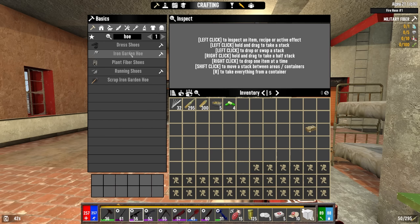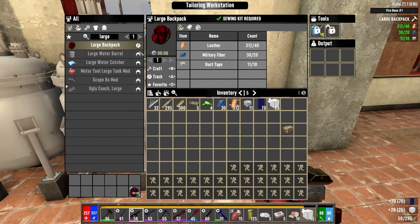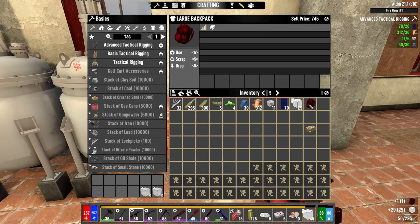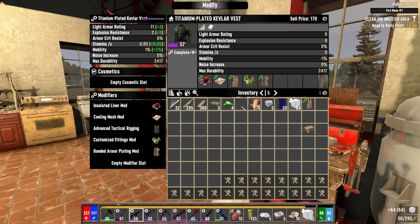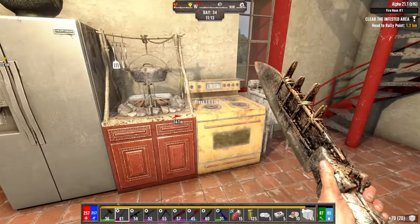Crafting military fiber in bundles of ten — I need roughly 550, so crafting five bundles. Also need to make an iron garden hoe. Level 51 — about a minute thirty on that. Should have enough now for the large backpack and advanced tactical rigging. Wearing the advanced rigging — that brought the inventory down here. One more point into pack mule would unlock five more slots, but it's not worth the skill points right now.